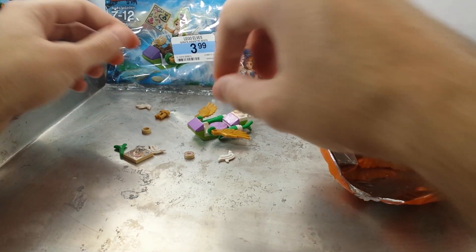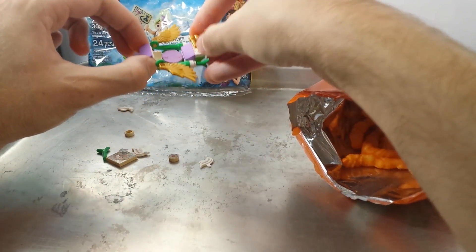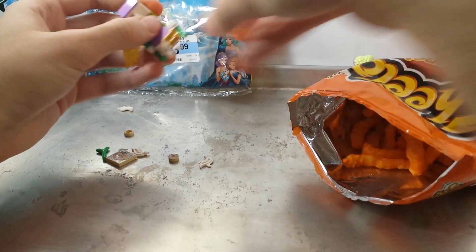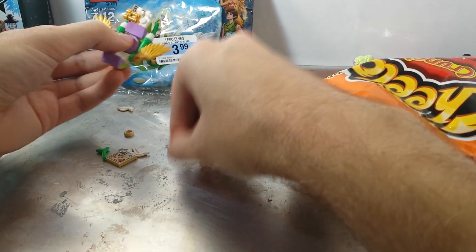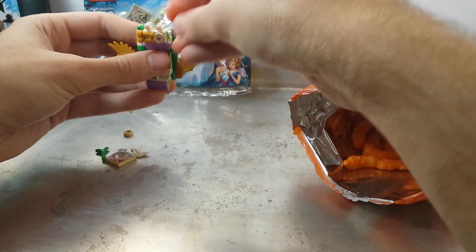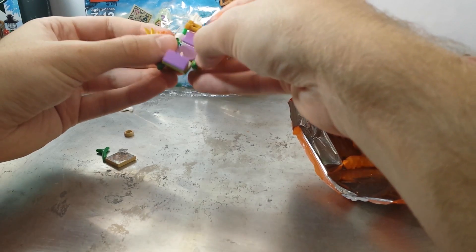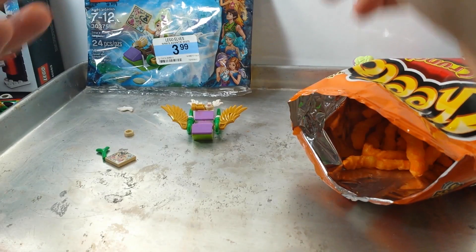If I recall correctly, this piece goes on here — those golden binoculars. It's just so hard to do this; it's not something I was expecting to have issues with. I figured there'd just be Cheetos everywhere. One of the cookies goes up there, and then these little feather pieces go in the back. And that's the build.